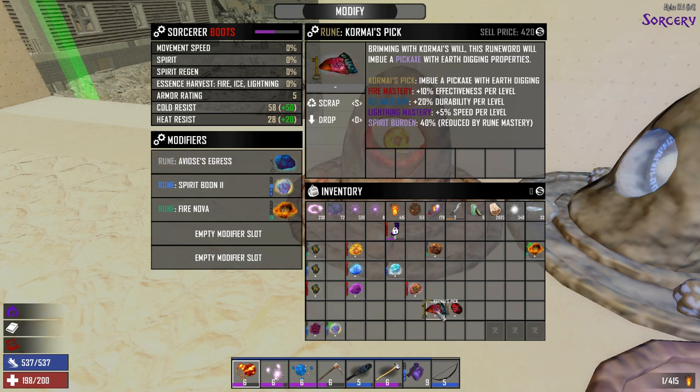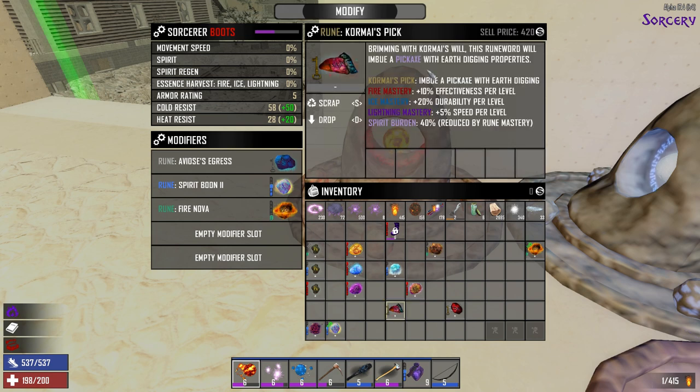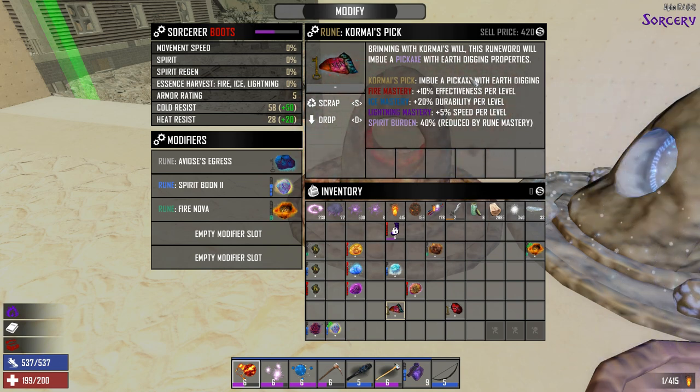We also have Kormai's Pick, which will go into your tools — specifically a pickaxe. It'll increase your effectiveness: with ice mastery, the durability; with lightning mastery, the speed. And then your spirit booting. So this is a really good one for digging and mining — very handy to have for gathering the essence.